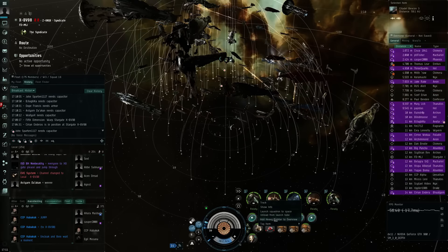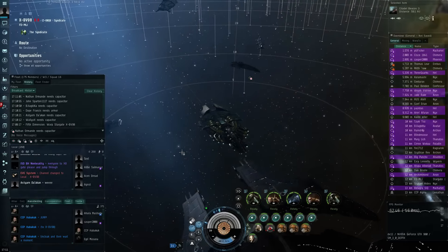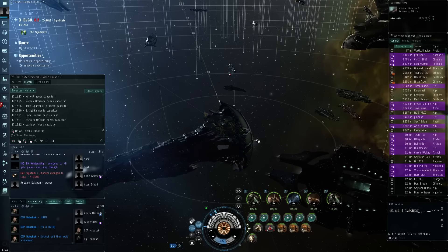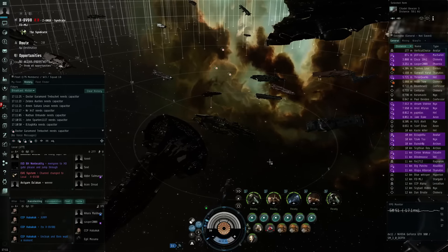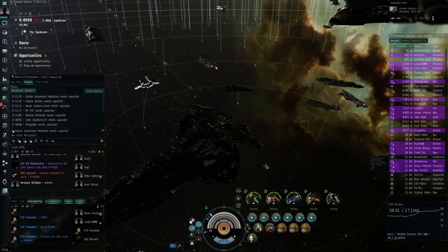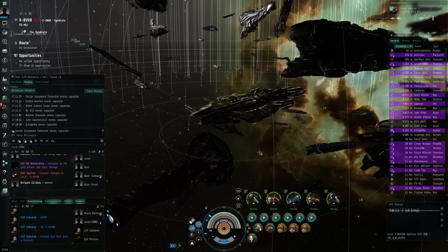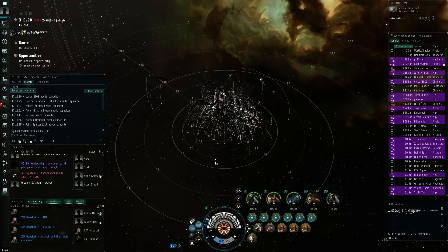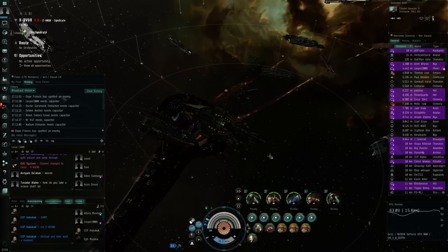It says 'unload from launch tube, add heavy fighters to overview.' Maybe I need to reactivate the overview. Another carrier just decloaks right underneath me, then a titan decloaks right underneath me too. You can see this is like a dream super capital fleet. Performance with disabled brackets and no audio is pretty strong — holding 40 up towards 60 frames per second in this camera mode. I'm pretty happy with that.